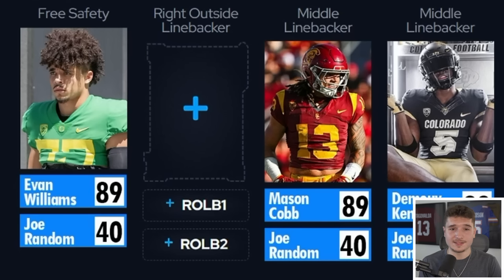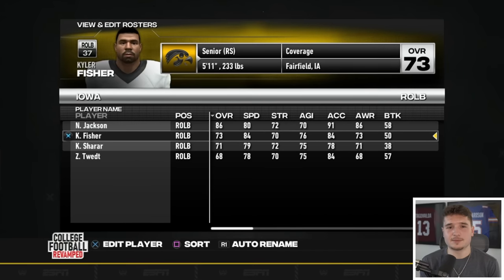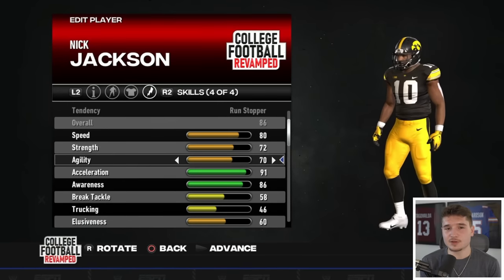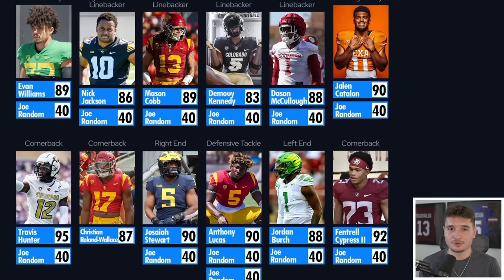For the last spot on this defense, I had a hard time deciding between Mason Cobb and Nick Jackson, but since I'm never gonna use somebody from their offense, I might as well get someone from their defense — we're taking the 86 overall linebacker from Iowa. If players can stay healthy, this defense should go crazy this year.